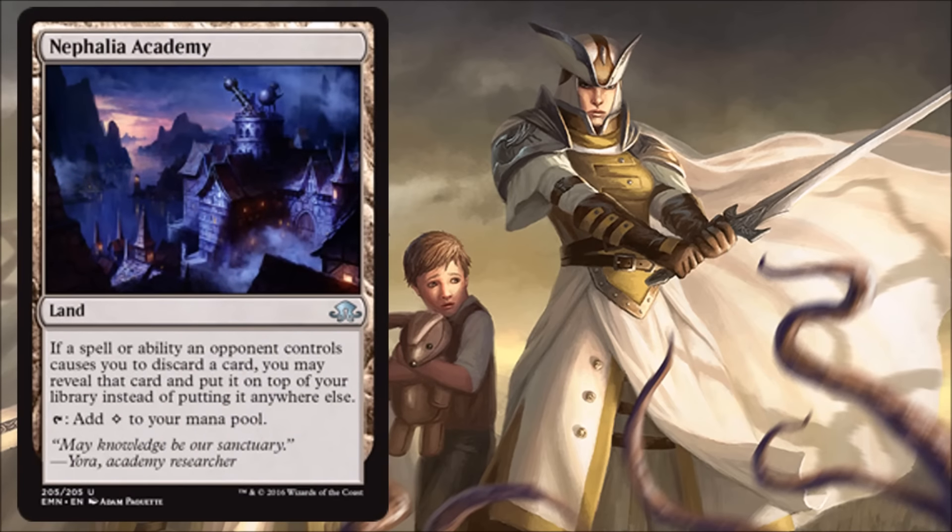Our last card of the day is Nephalia Academy — an interesting uncommon land. If a spell or ability an opponent controls causes you to discard a card, you may reveal that card and put it on top of your library instead. You can also tap it for colorless mana. It is a may ability, so you don't have to do it. Your opponent has to force you to discard — you can't discard a card to madness or anything like that. The downside is, if I get Thoughtseized, I now have the option to put the card on top of my library, which is good if I really need that card, but it's still a big tempo play against me — I have to wait to draw it, and I might miss a needed land draw.